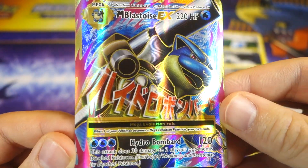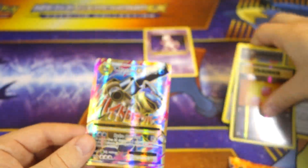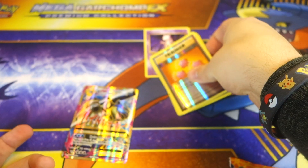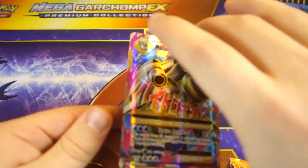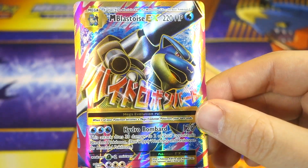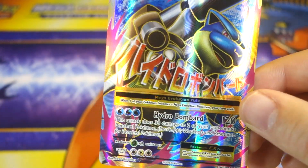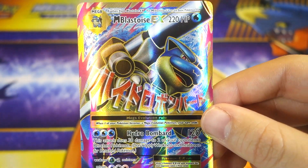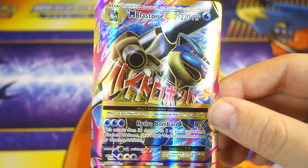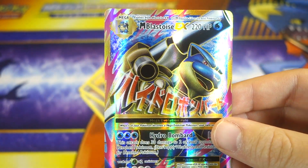That Mega Blastoise EX Full Art looks sick on camera. That's really our highlight, though we also got cool trainers, reverses, DCEs, and a Vs. Seeker — so we did pretty well out of these drugstore packs. Hopefully you guys enjoyed that video. Stay tuned for more — we're just easing into the new year with this one. We had so many booster box openings in December and that Arcanine Break box yesterday. As always, check out my sponsor CCG Castle — link in the description, great prices on singles. We have a ton of great things coming for 2017, so get excited — it's going to be one hell of a year!